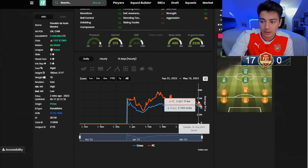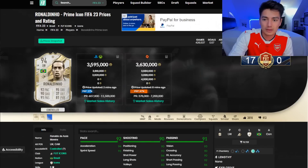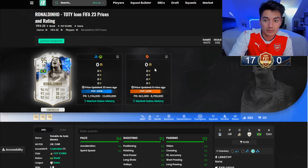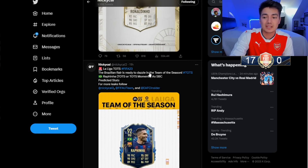Checking Ronaldinho's Team of the Year icon price — he's come down a lot recently. A few weeks ago he was around six million coins and it's almost halved in price. His Team of the Year icon is still somehow extinct — crazy.